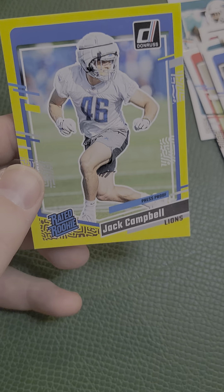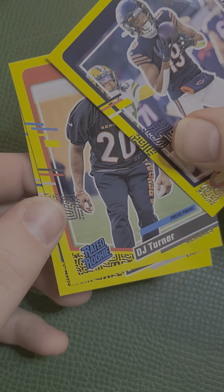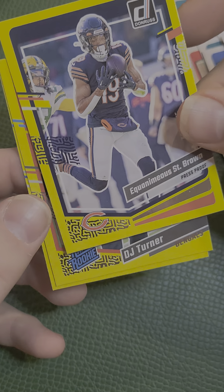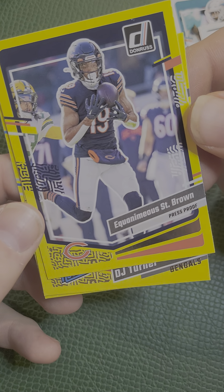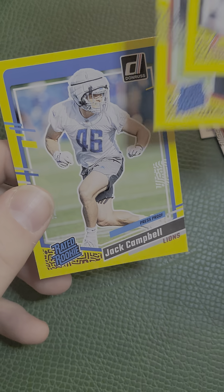So here are our yellow border cards. We have a rated rookie Jack Campbell, a rated rookie DJ Turner, and then we have an Equanimous St. Brown press proof card. Not bad, guys.